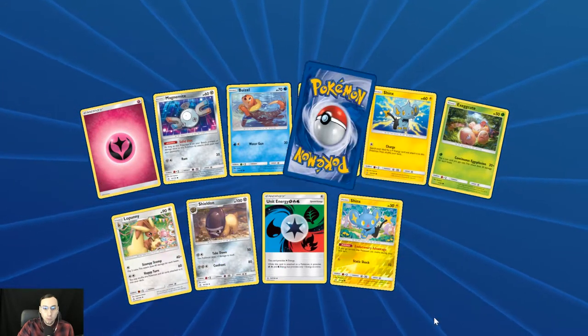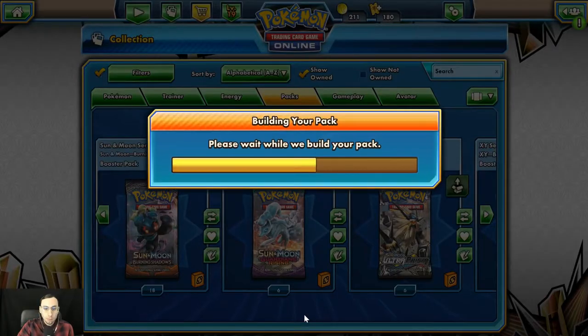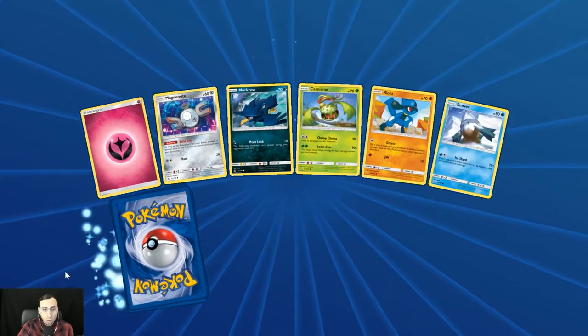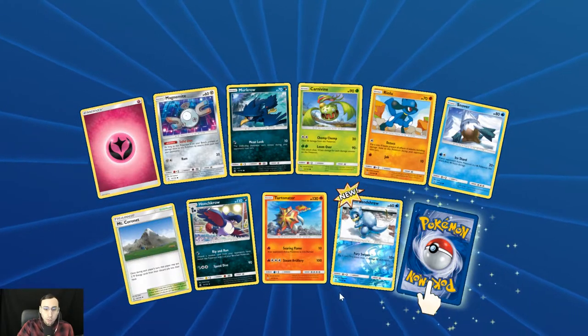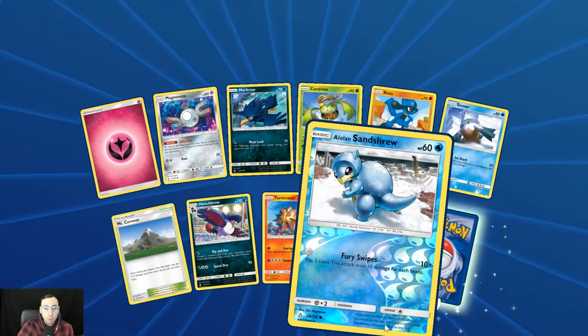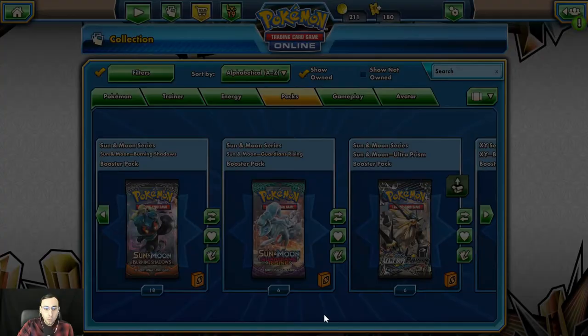Reverse holo Shinx and the Frost Rotom again. Palkia is obviously the worst GX in this set in my opinion, so it's a little upsetting that we've pulled him twice. Reverse holo Alolan Sandshrew and the Type: Null regular rare.